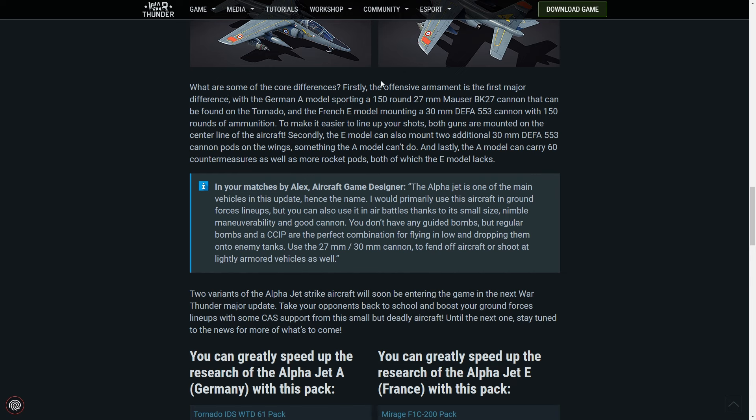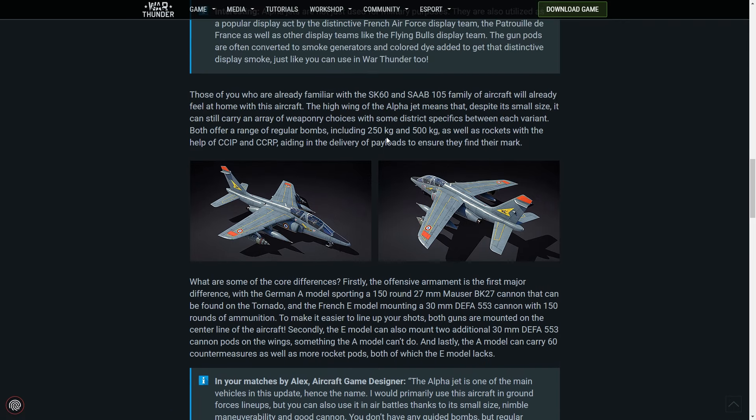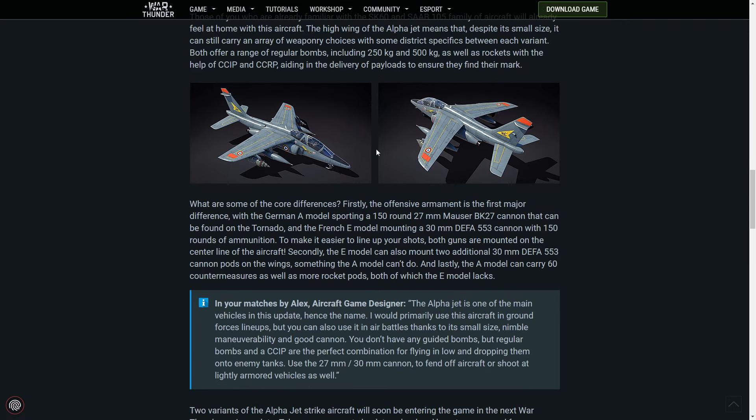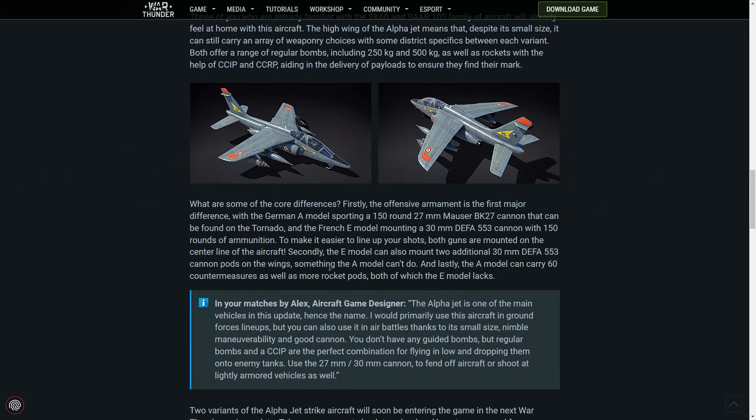What are some of the core differences? Firstly, the offensive armament is the first major difference — the German A model sporting 150 rounds in a 27mm Mauser cannon, which I believe is the same as what you find on some of the later Harriers and the Tornado, and the French E model mounting a 30mm DEFA, which basically all the French jets have, which are alright. To make it easier to line up your shots, both guns are mounted on the center line of the aircraft. Secondly, the E model can also mount additional 30mm DEFA cannon pods on the wings — so that's what those are, not fuel tanks sadly.